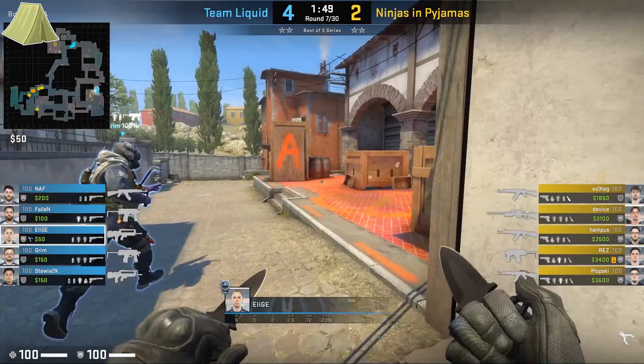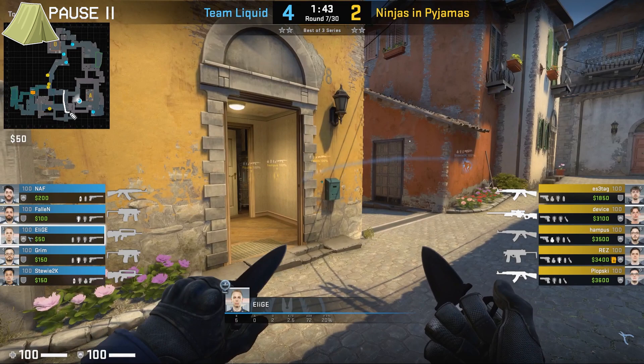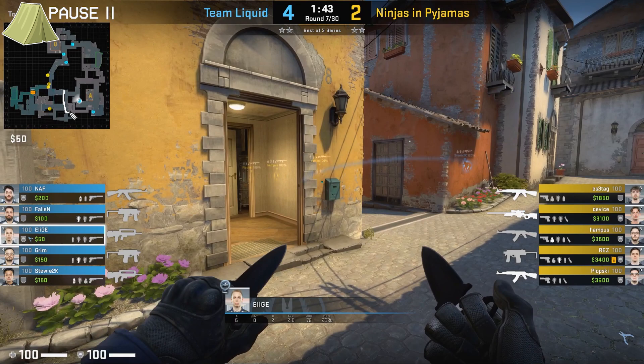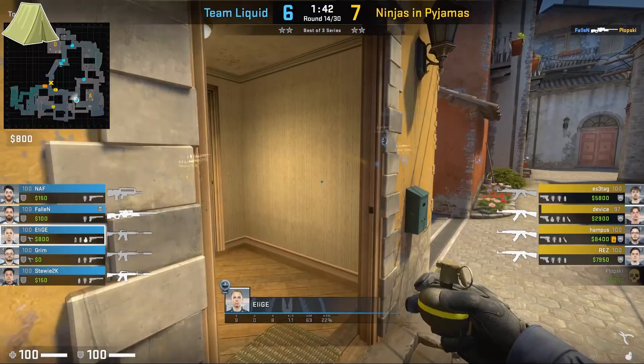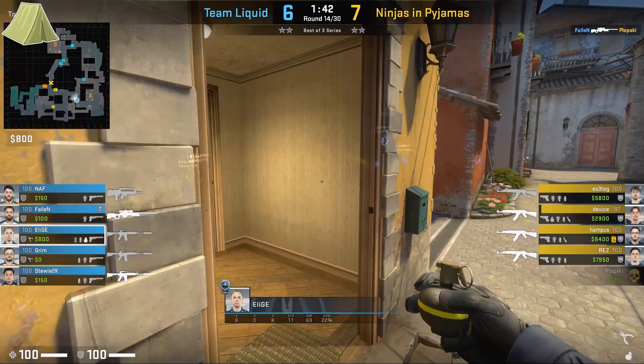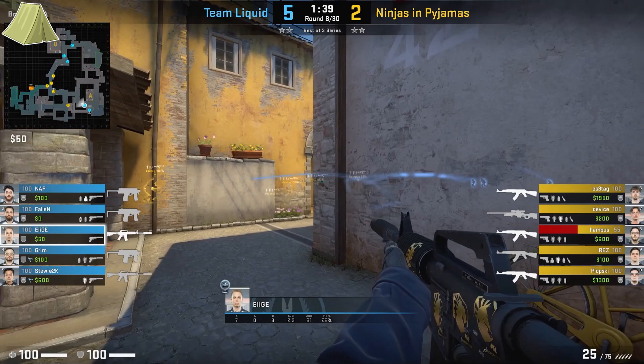Let's look at Elige and why he chooses his positioning towards short. At the start of the round he's going to cross through site into short. Once Elige gets towards boiler he's going to start shifting and listening for information. From this position you should be able to hear information from mid, second mid, and outside apps. So if NiP were to take top mid quickly, Elige would get the information earlier and could act upon it. Once again, Elige is coming towards short, going next to boiler to listen for information, however after a few seconds he's going to rotate off.